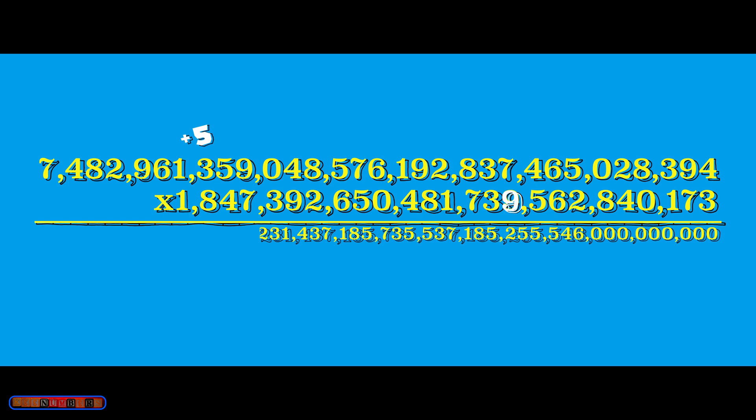9 times 7 is 63, but when you add 5 you get 68 — carry the 6. 9 times 5 is 45, plus 6 is 51. When you add the 5 to the next place over, instead of 72 you now have 77 — push the 7. 9 times 4 is 36, but with the 7 that makes it 43 — carry the 4. 9 times 0 just means you have 4. 9 times 9 is 81 — carry the 8. 9 times 5 plus 8, or in other words, good old 53.